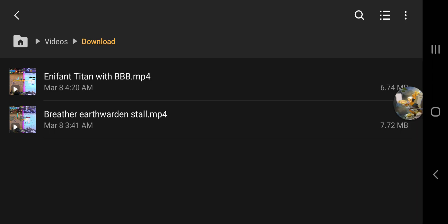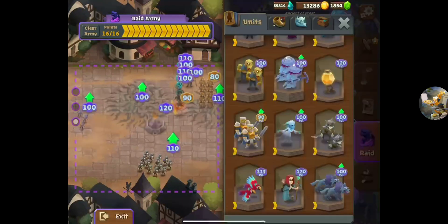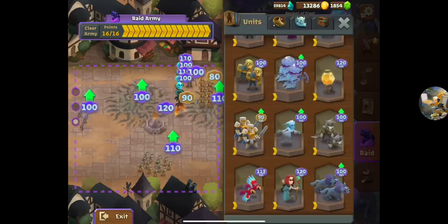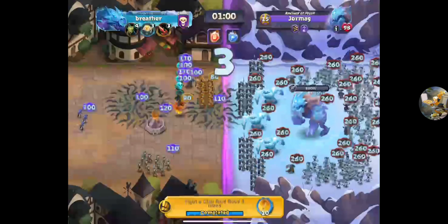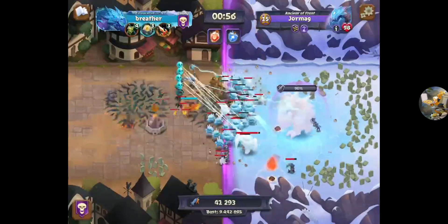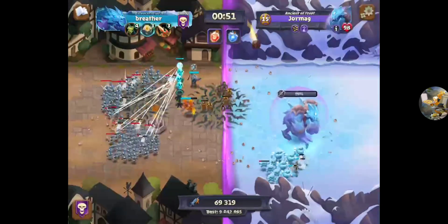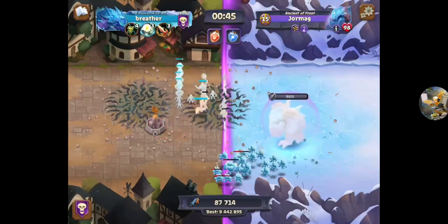On the TCT Discord, we had submissions from Breather and Aniphant. This is Breather's build. He's going to run through the power stones for you real quick so you can see what he's working with. We've got Earth Wardens up front, and that's the interesting element of this one — there's enough Earth Wardens that make it up to Jormag that they block the way once he kills them.